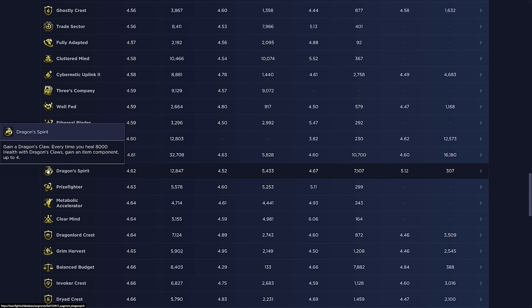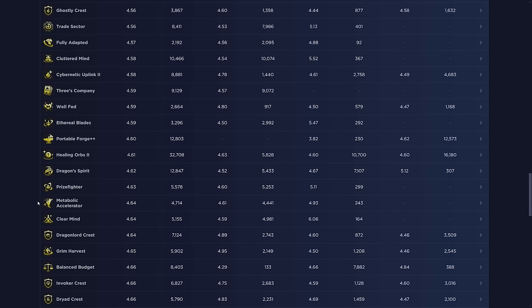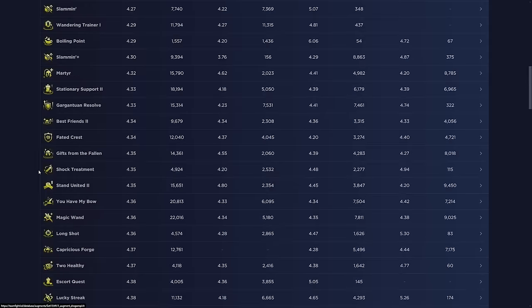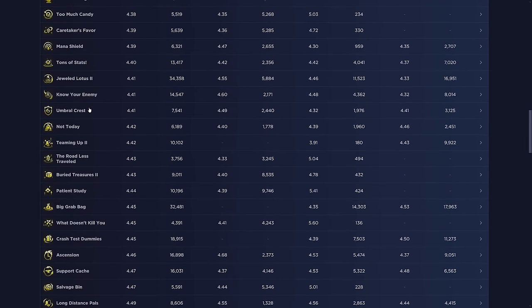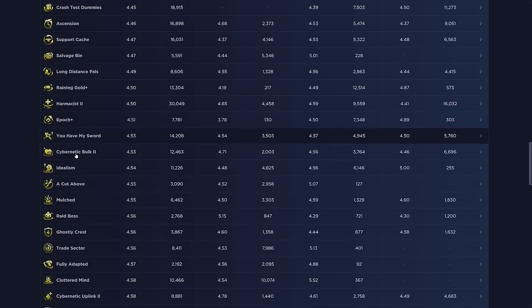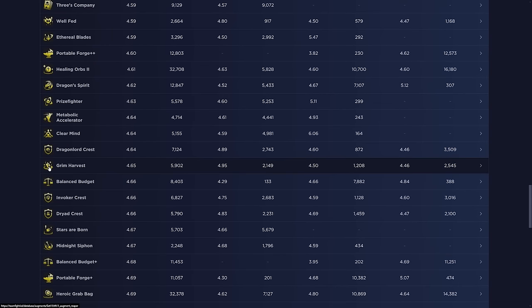Dragon Spirit: gain a Dragon Claw, and every time you heal 8,000 health with Dragon Claw gain an item component, up to four. Only take this if you have a big tank early game — otherwise useless. Prize Fighter: gain one item component every three wins. Only take this if you can win streak hard — compare to Portable Forge, which gives a choice of two artifact items (worth about 1.5 items each). Getting one component is a lot less, so your whole board needs to be upgraded with good synergies before considering it.